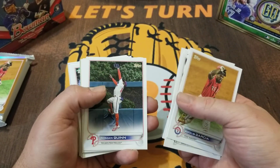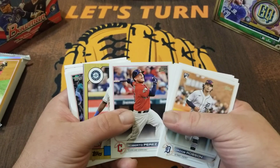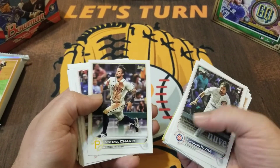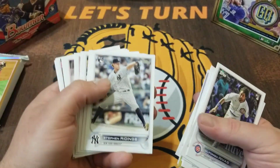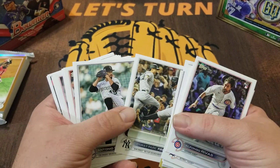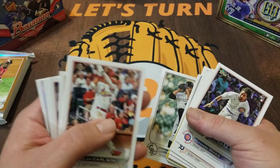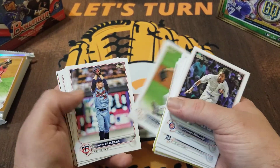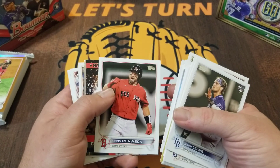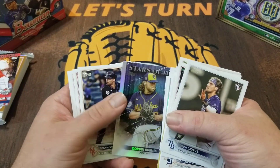George Springer. Going a little quick so I might have missed a short print — I doubt it but you never know. Jacob Robson rookie, Kyle Lewis, Eloy Jimenez, Rivas rookie. This was actually one of the last two cards I needed to complete my set, so I was really happy when I pulled it. There's a Josh Lowe rookie and a Home Run Challenge Raphael Devers — that's kind of nice. Corbin Burns.